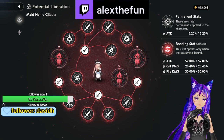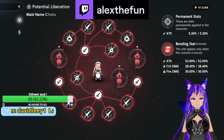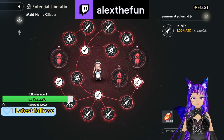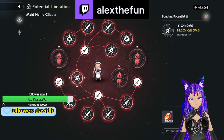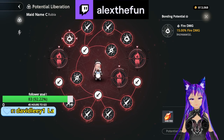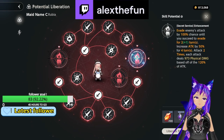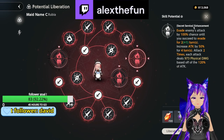Luckily, Rubia has a potential liberation and it's quite good. First of all, she gives percentage attack, which is very good for doing a lot of damage. She also gives quick damage percentage and fire damage percentage, which is good. So let's look at her potential liberation skills.